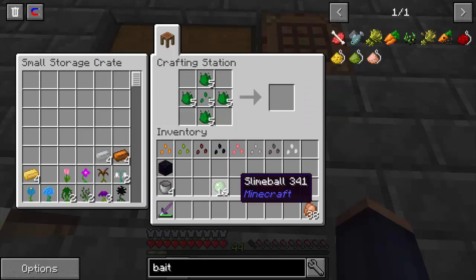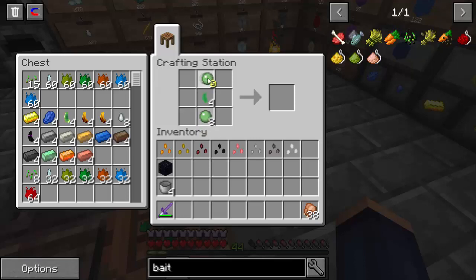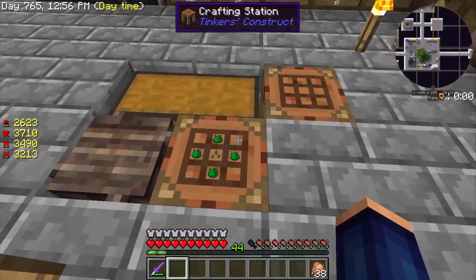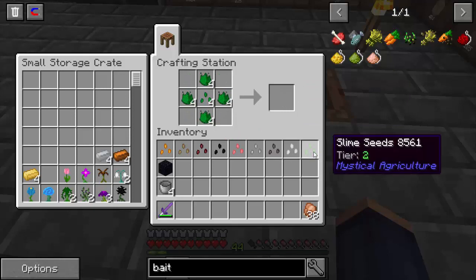Next one is going to be a slime chunk. And it goes here. Now we have our slime chunks, which will make our slime seed. We're down to four of these and we got our slime seed.